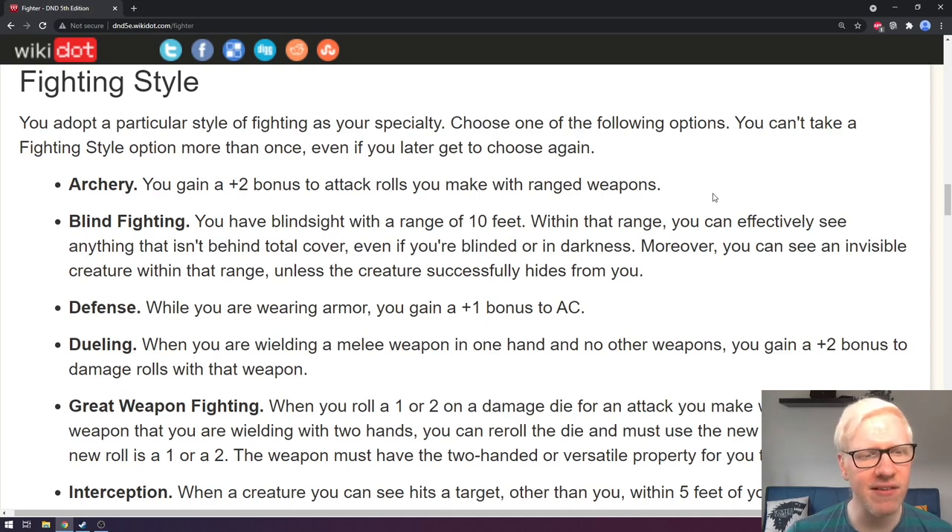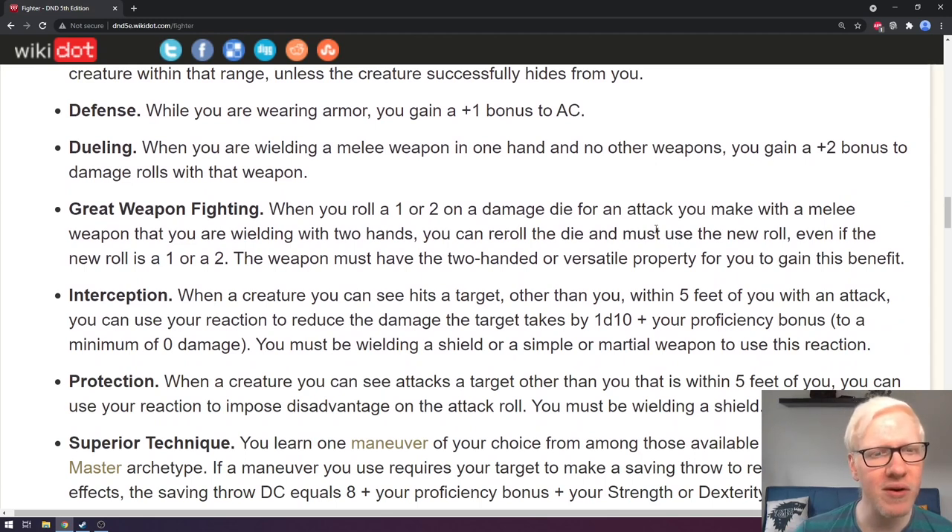Next is defense: while you are wearing armor, you gain a plus one bonus to AC — so on top of whatever standard AC bonus you get from your armor, you get an additional one. Next is dueling: while you are wielding a melee weapon in one hand and no other weapons, you get a plus two bonus to attack rolls with that weapon. Importantly, that is not to damage rolls — it's only when rolling to hit, and you cannot have another weapon in your other hand; you must have a free second hand.